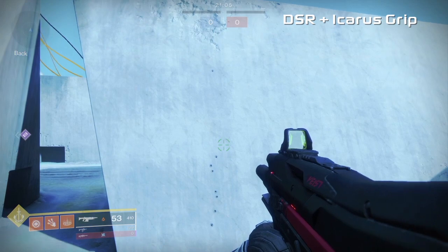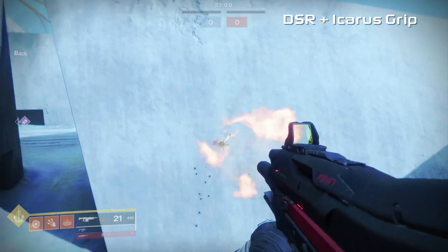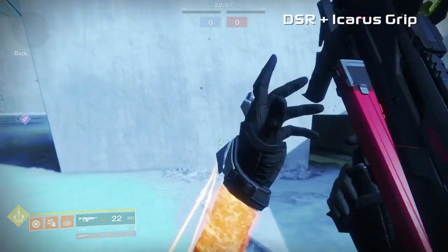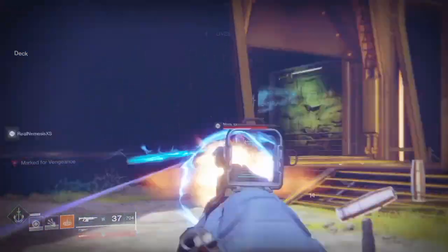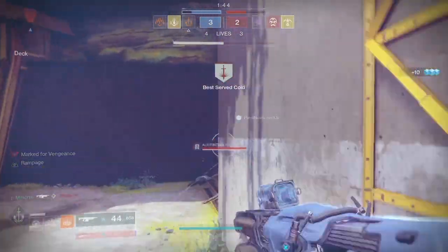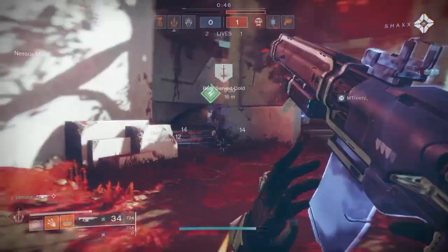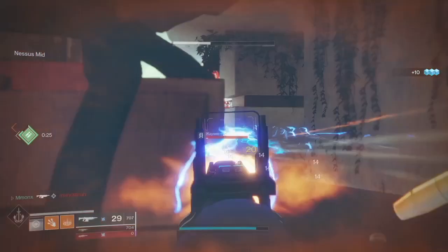This perk is a must have for any auto rifle or SMG if you ever hipfire, fire while airborne, or fire the weapon at a fairly long distance. This perk will allow you to hipfire your auto rifle like an SMG or sidearm, and allow your SMG to maintain perfect accuracy no matter what you do. It will allow you to use your auto effectively while airborne. Without this perk, your auto rifle will be largely useless when hipfired and highly inaccurate while airborne. At longer ranges, you will need to have good stability on your weapon to notice the benefits of this perk, but given that you do, you will find that the perk improves the weapon's consistency quite noticeably.